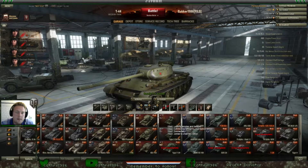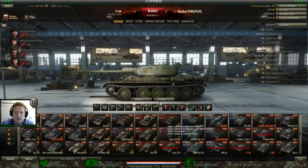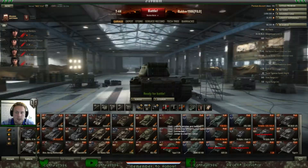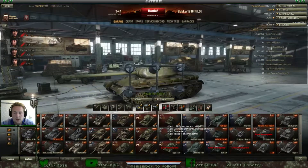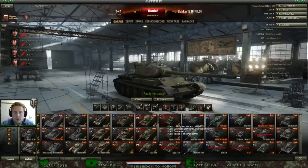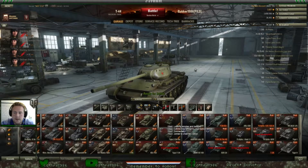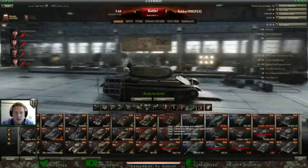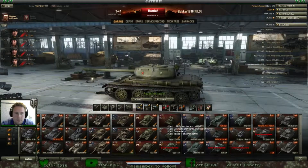It has 75mm on the front armor and 120mm on the front for the turret. On the sides it gives you 75 and 100 in the turret. 45mm on the back and another 100 on the turret. The gun fires almost 7 rounds per minute and the turret turns really fast with 48 degrees per second. The view range is almost 380 meters and the radio works up to 730 meters. Of course these numbers vary because of your crew.